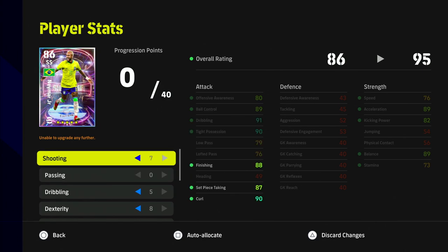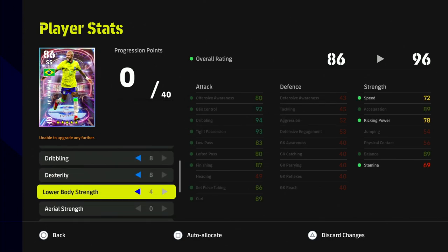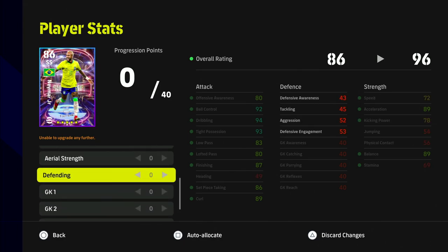Because of the way v2.4 gameplay is going, and because I already have a version of Neymar with high finishing, this card has extremely high finishing for a winger or for someone you can play at SS. The auto-allocate gives six shooting, four passing, eight dribbling, eight dexterity, four lower body, and he goes to 96 overall.